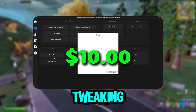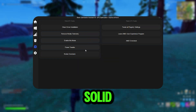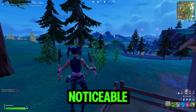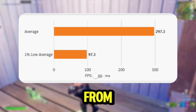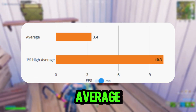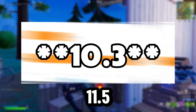This is the basic $10 tweaking panel. It takes just a few minutes to apply and targets the most essential optimizations — nothing crazy, just solid baseline improvements for FPS and input latency. Right away, the difference is noticeable. The FPS jumped from 271 to 297 on average and the 1% lows nearly doubled, going from 67.4 to 97.3. The latency dropped slightly too — the average went from 3.7 MS down to 3.4 MS and the 1% spikes dropped from 14.8 to 11.5.